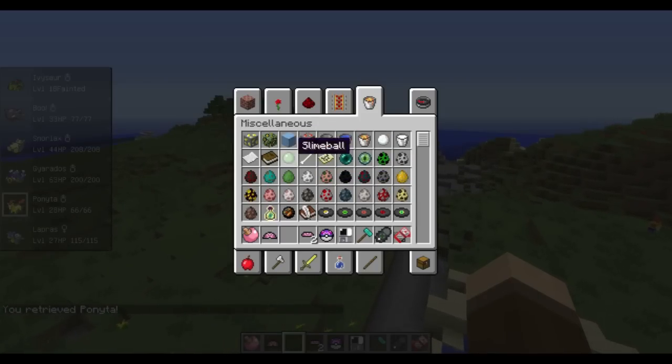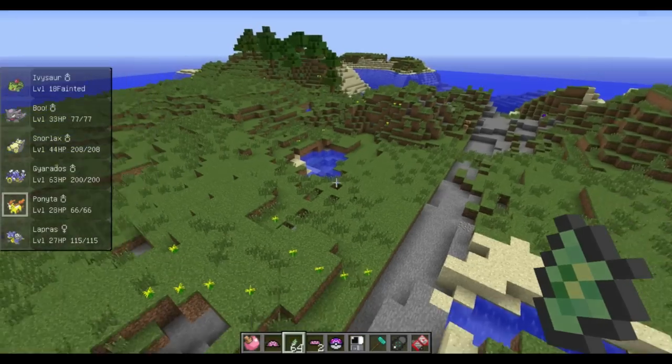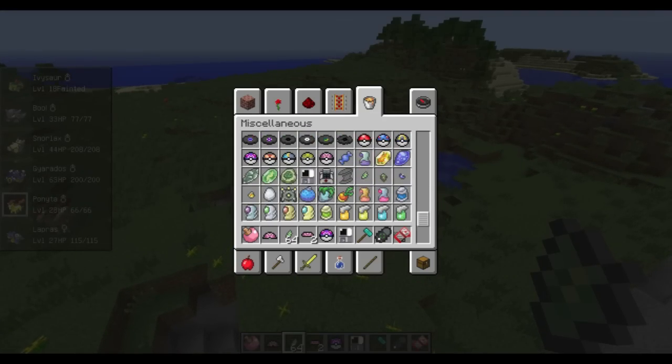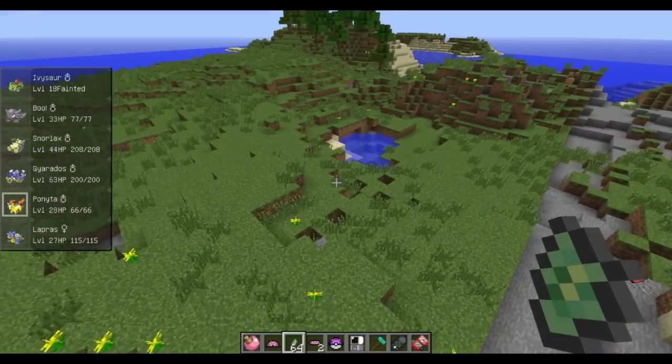You can get shards in here. If you take shards from the Thunderstone and craft nine of them together, you get the actual stone. These are used for evolution, just like in the game. There's a lot of stuff that's very close to the game — you can use potions to cure in battle, you need ethers and stuff to restore PP, there's experience share, berries, and even rare candy if you want to level up quickly.